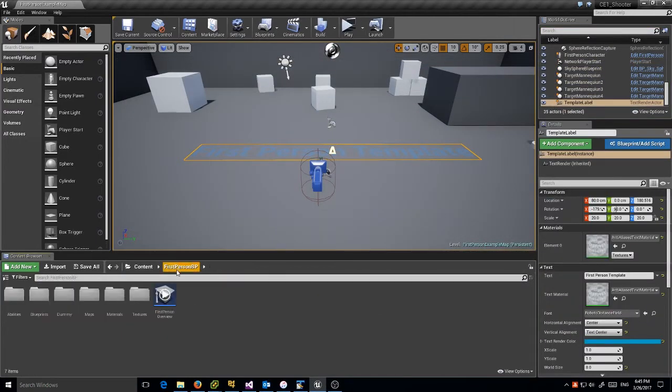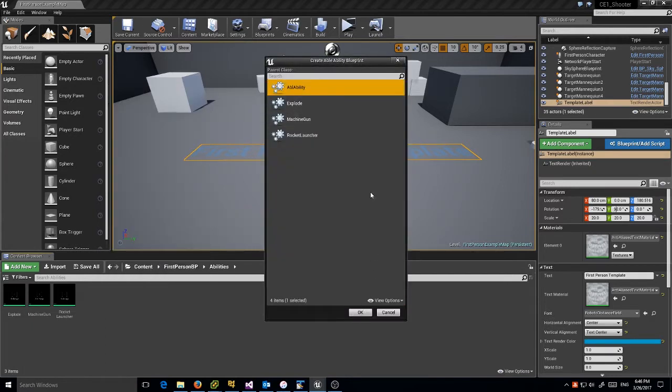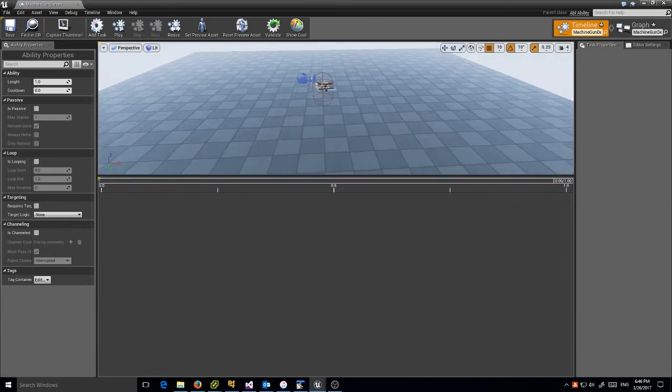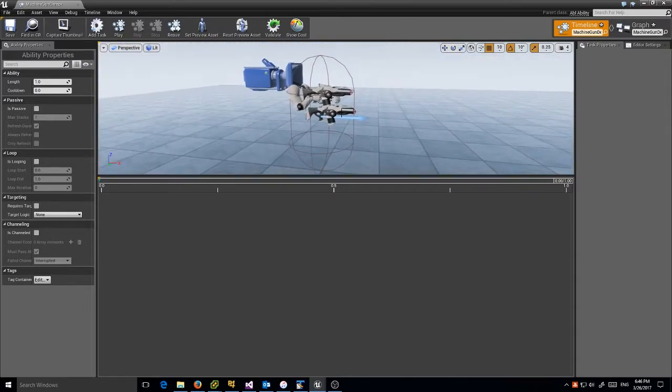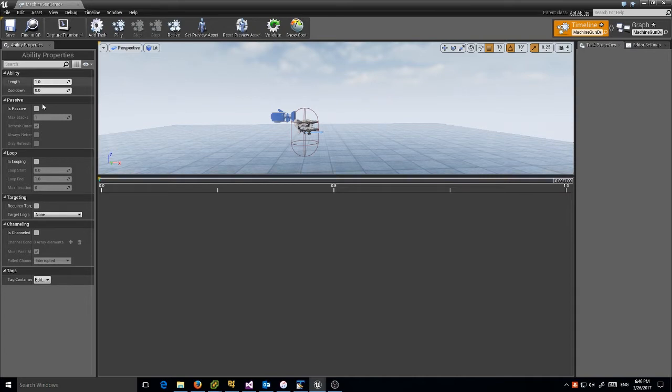Let's go ahead and make the machine gun ability. I'll find my abilities folder and create a new Able ability, inheriting from the basic Able ability class. I could make a base class for shared behavior between guns and inherit from that to save time, but for this I'll just use the base class. We'll name it Machine Gun Demo and open it up. This is the Able editor. I've set my preview guide to our mesh from the first person shooter game so I can preview things and see how they look roughly.